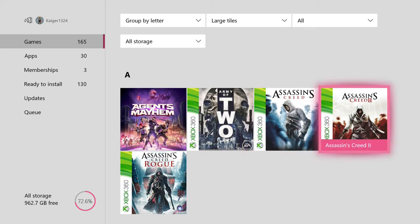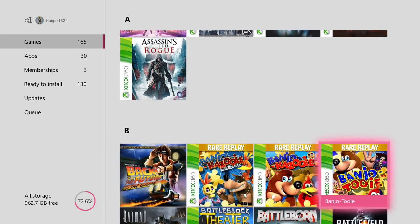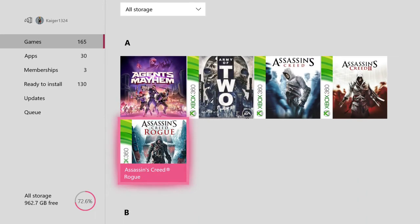Then we have Assassin's Creed 2 — much better than the first game, there's no doubt about that. Some people stand by saying Assassin's Creed 2 is the best Assassin's Creed game on the Xbox 360. I might have to agree there. And then of course Assassin's Creed Rogue, which is exclusive to Xbox 360 and PS3. I haven't played this one, but it's a bit surprising because this game never came out on Xbox One, but it came out after Assassin's Creed 4. It's a game I haven't played but I'll have to give it a go.